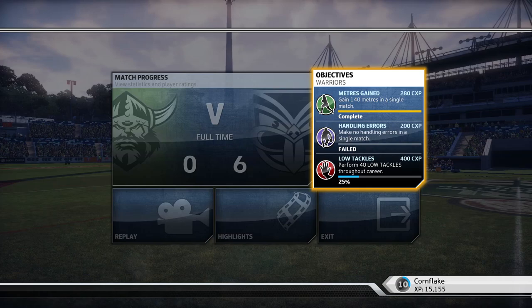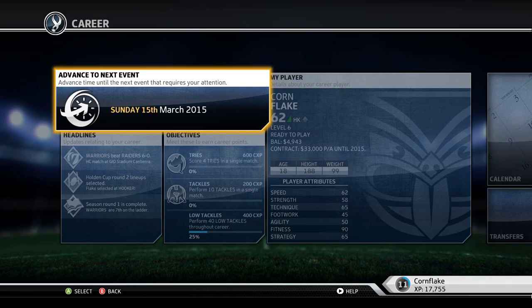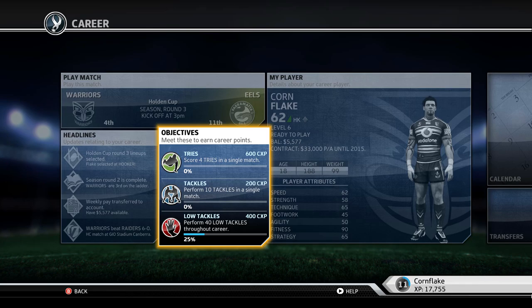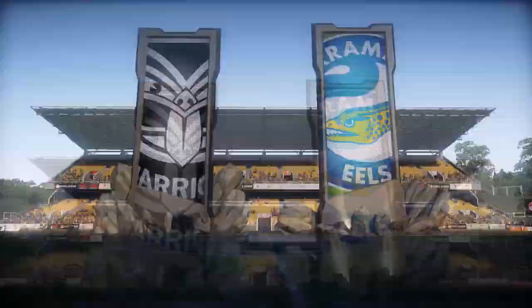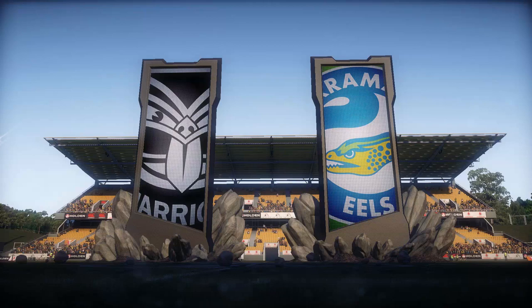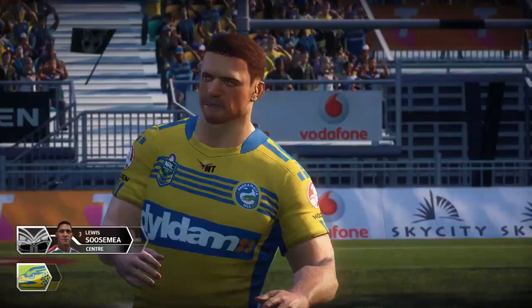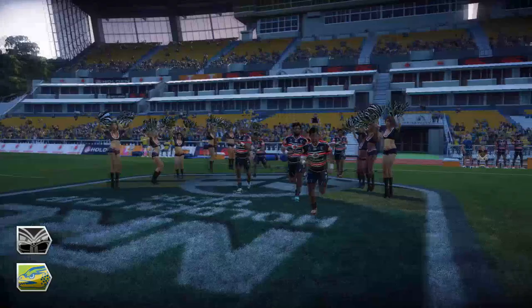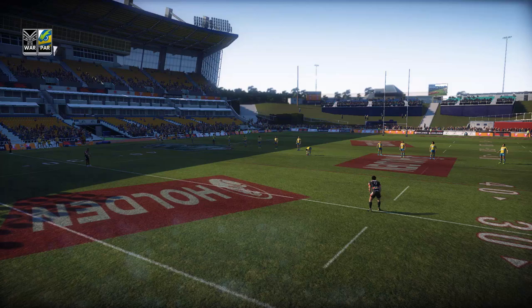Just missed out on getting to level seven — a bit of a shame, but we should get that in our next match. We advance to round three: the Warriors, who are fourth, up against the Parramatta Eels. Flake again selected at hooker. Our objectives: perform 10 tackles — no problem — and score four tries, which could be a problem. Warriors versus the Eels at Mount Smart Stadium. Can they make it three in a row?